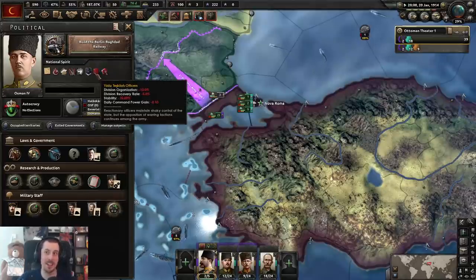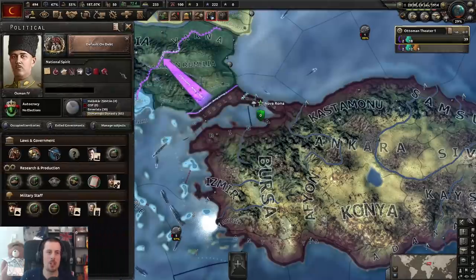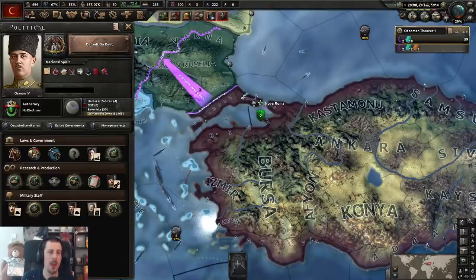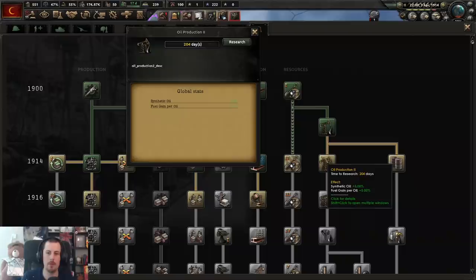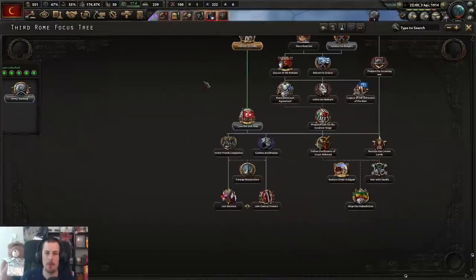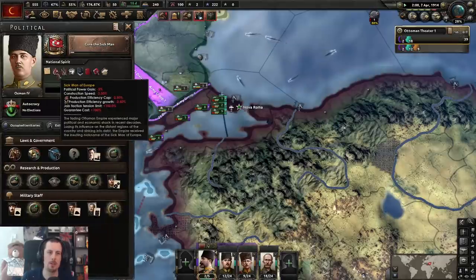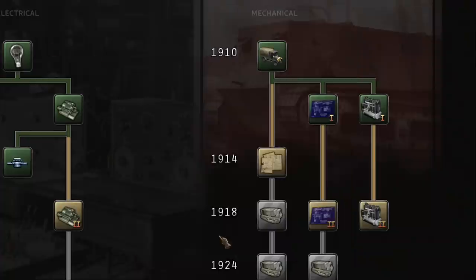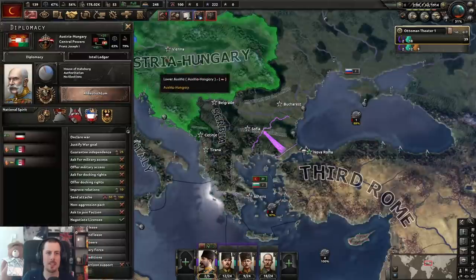Now I can default on debt. So we remove the public debt administration. Fuel per oil — increase that, bad boy. Oh my god, I can cure the sick man! Oh, finally — what does that get rid of? Woo-hoo! We need to get rid of that. Oh sorry, I just saw that Franz Ferdinand has been assassinated. Mobilization across Europe. US Declaration of Neutrality — the Great War has erupted.